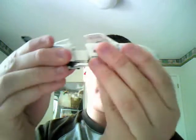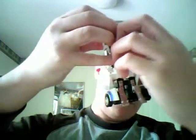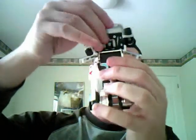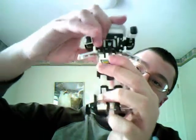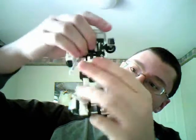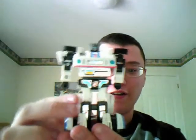On to the transformation. You start by pulling the legs out, lowering them, fold those up, split the legs out, pull his arms apart, pull them out like so, pull his doors out, fold that down, fold this assembly up, and finally fold the hood down. And there you have Jazz in robot mode.